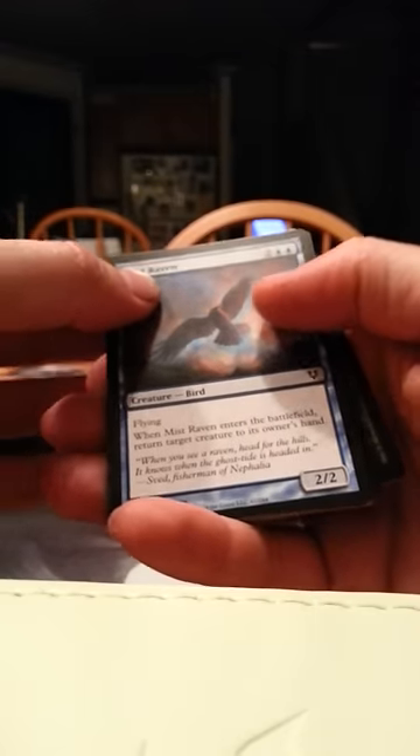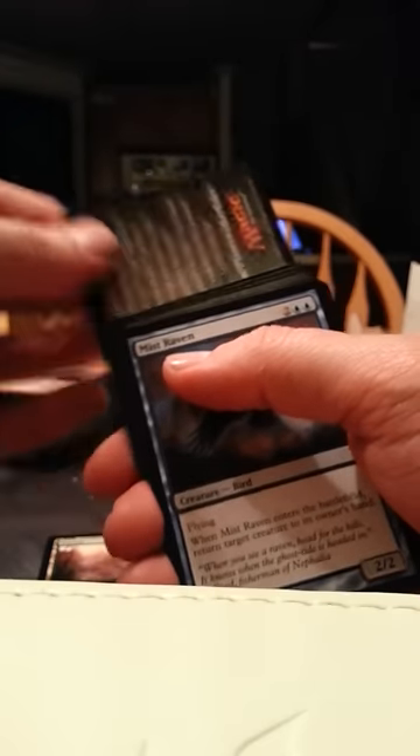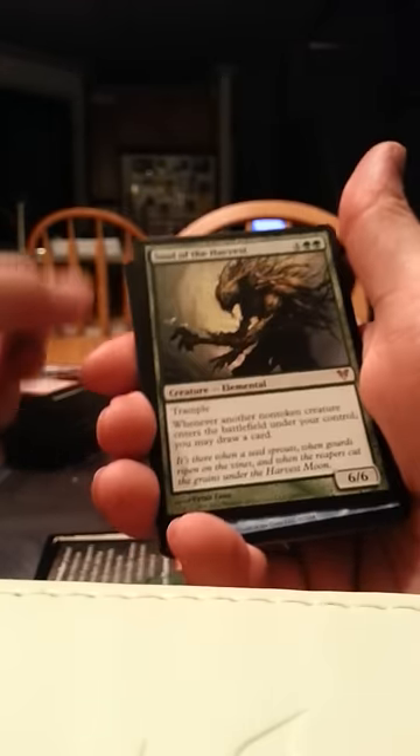Opening the standard packs now. Pack one — no foil. Soul of the Harvest will be our rare. I'm actually looking for another Butcher Golem, so that's nice. Everything else is pretty blah, though Triumph of Ferocity also isn't too bad. Pack two of seven — no foil. Wit's End — it costs too much. Oblivion Ring — I can do with one of those, that's fine.